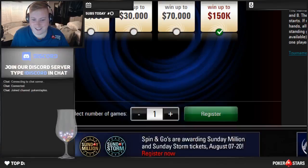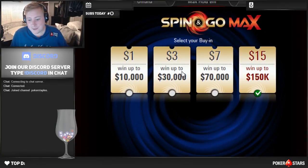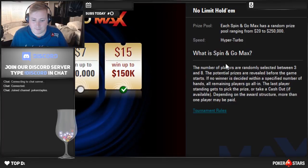How does it work? Well, I don't really know exactly. I'm gonna go check out the lobby here. So there's four buy-in options right now: 1, 3, 7, and 15. Spin N' Go Max — the number of players are randomly selected between 3 and 8, so it's not like a normal Spin N' Go where it's always gonna be 3. It could be up to 8 people you're playing, which is kind of interesting. Adds some variation, I like that.